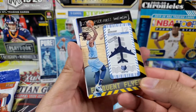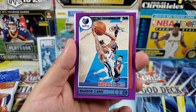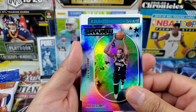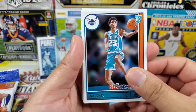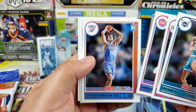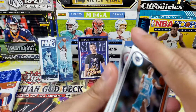We got Frequent Flyers Ja Morant — I will take that, it's a nice one. Then a purple Brandon Clark and another hollow Sky View of Kevin Durant. Our rookies are Kai Jones for the Hornets, Keon Johnson for the Clippers, Luca Garza for the Pistons, Jeremiah Robinson-Earl for OKC, Kessler Edwards for the Nets, and David Johnson for the Raptors.